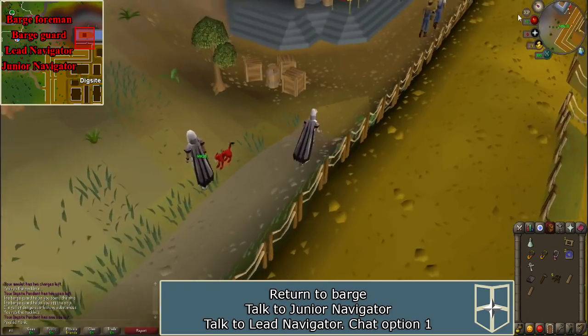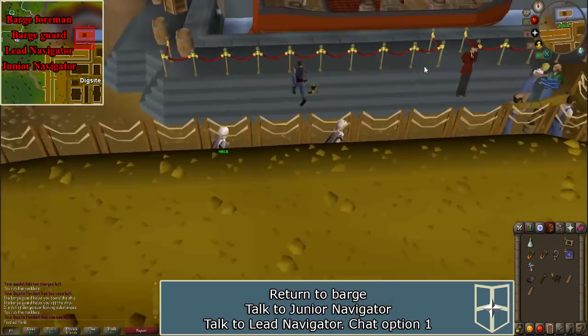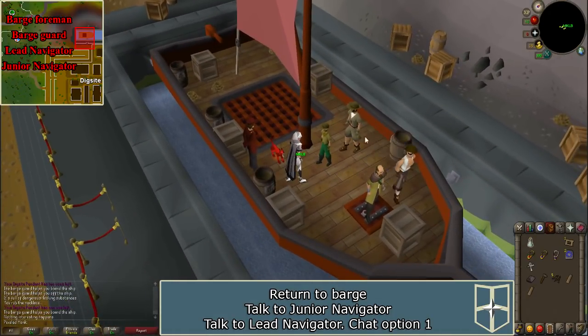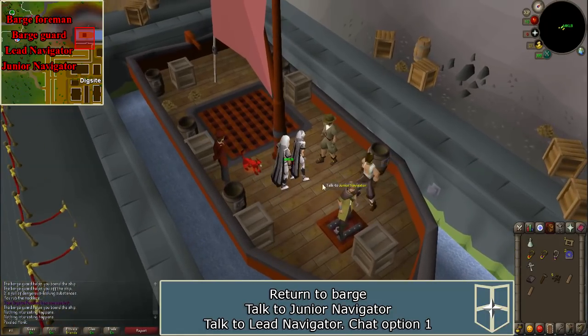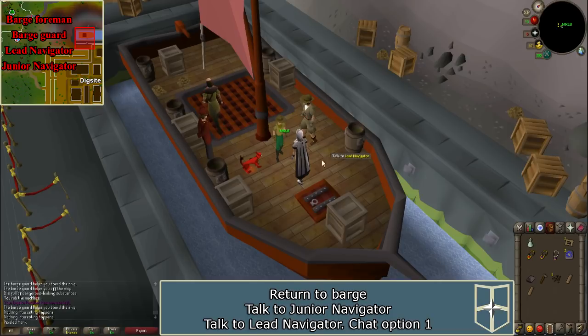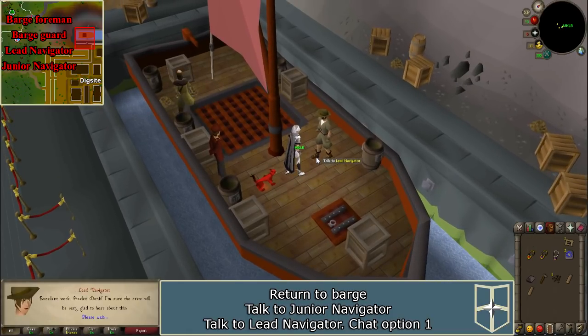Return to the barge. Speak with the junior navigator to give him the bone charm, and speak with the lead navigator to give him the potion of sea legs. When you are ready to sail to Fossil Island, say 'I'm ready, let's go.'